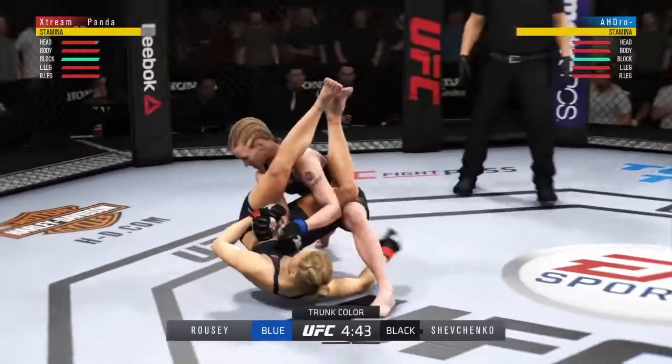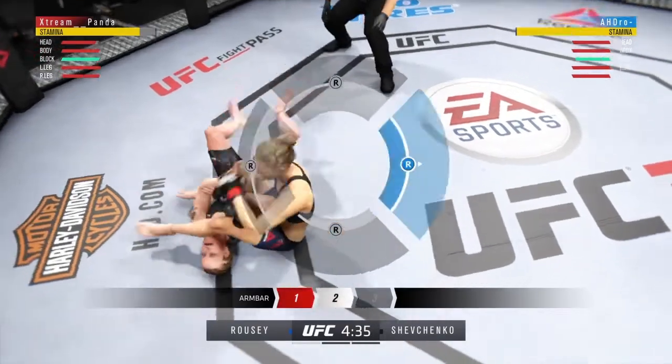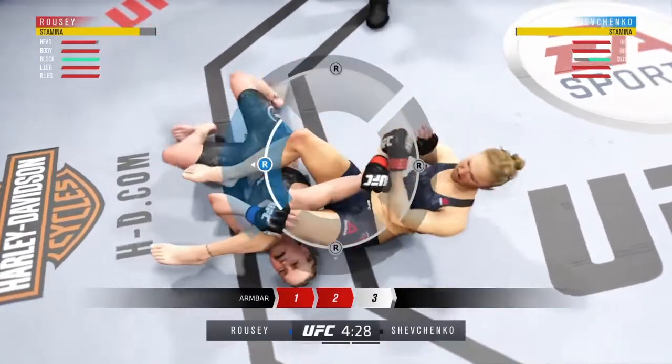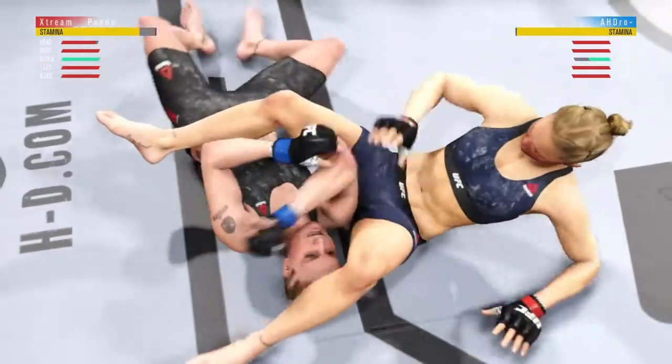Like I said, I'm going for the flying arm bar right off the bat. Not a lot of people expect that at the beginning of a fight. I get past the first gate — this is a three gate sub. I get past the second gate, this is looking a little bit crazy, and right there we get the tap out.